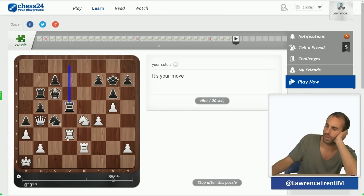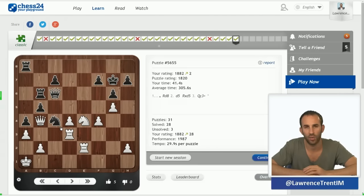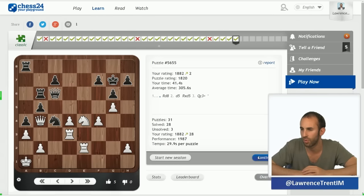Maybe check first — yeah, we give a check first. King f8 runs into queen h8 and it's all over. Pretty simple.